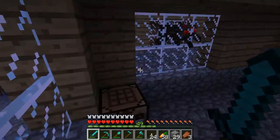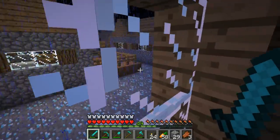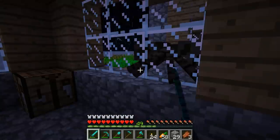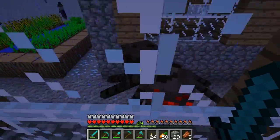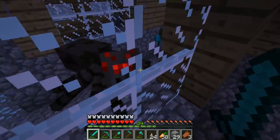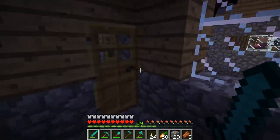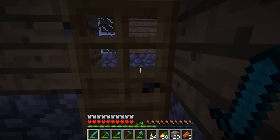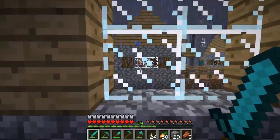We really need to somehow fence this villager off because there's just too many mobs around here. There's a hitbox glitch where zombies are able to hit from quite far, so any villagers standing around here would be eaten by the zombies.